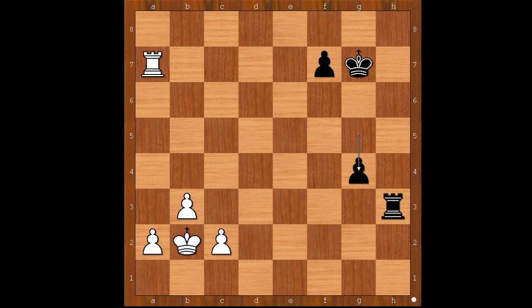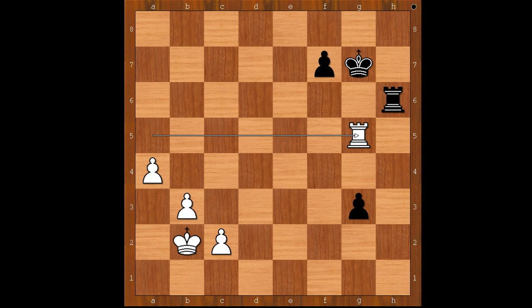G5. Rook takes pawn on a7. G4. A4. If rook to a4, then f5. So Fritz played a4. G3. Rook to a5, threatening rook to g5 check. If g2, then white wins the pawn. So Kasparov played rook to h6.